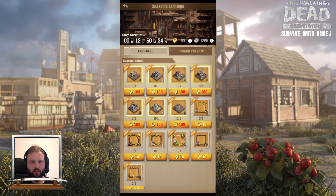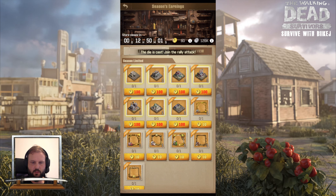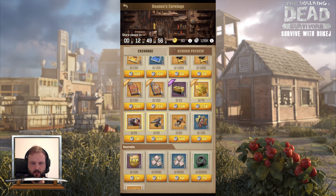We won the season and received around 126,000 silver coins and some gold — I can't remember exactly, maybe 70. The gold tokens I'll have to save since I don't have enough to buy a new townhold skin, but I do have some silver tokens to spend.